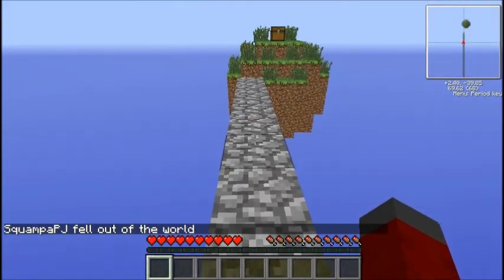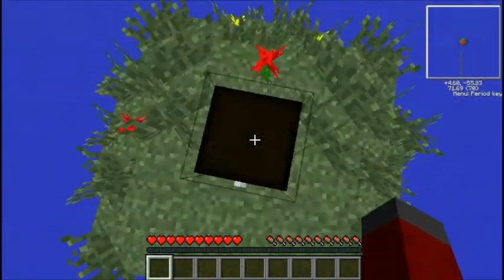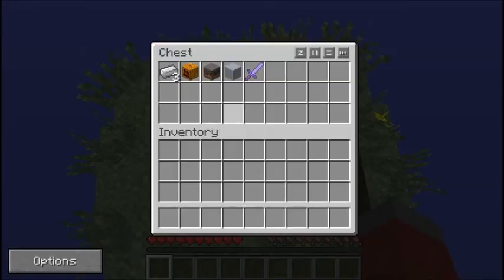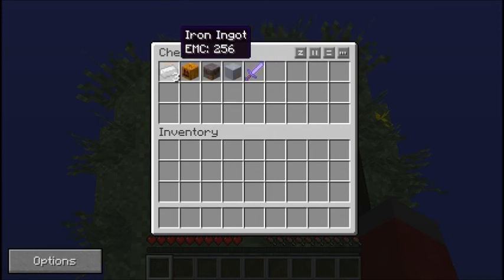I can make it, I can make it — totally. I face-planted onto the island. Okay, made it! Oh yeah! Chest! Stone sword, Sharpness 5. EMC value 6. Oh clay block. Mycelium block. The mushroom dirt. A pumpkin. Three iron.